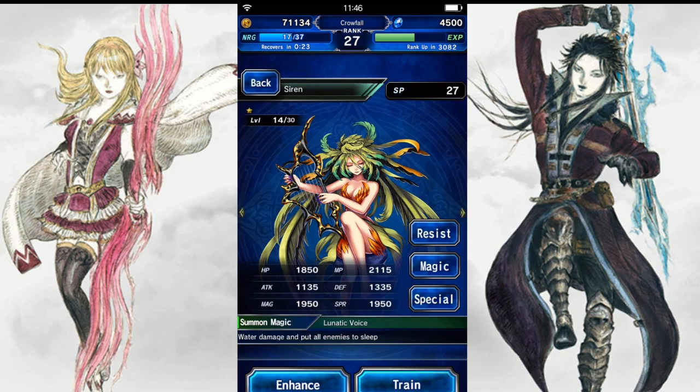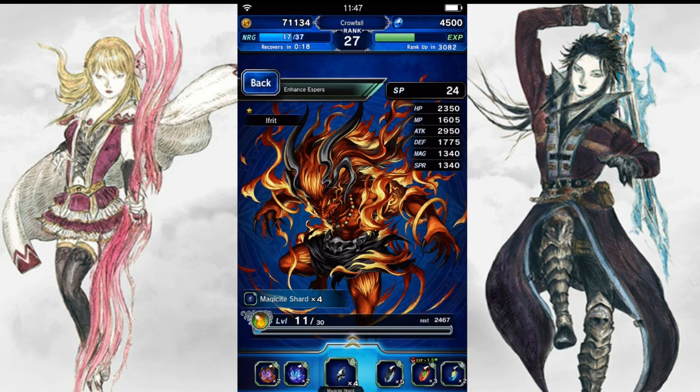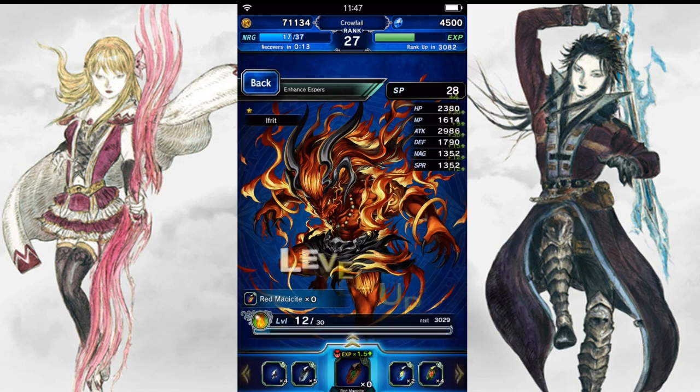If you go over to Ifrit, he actually uses the red ones. Use the red ones there — you get 900 exp. The large red ones base give you 1200 exp, but with that 1.5 increase it goes up to 1800 here. Look at that — that's a massive amount of exp. Actually my math was bad, sorry guys — it's 1800 points though.